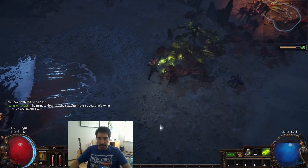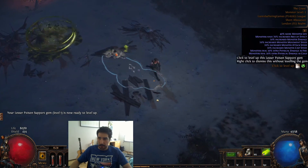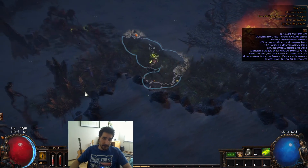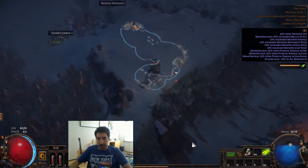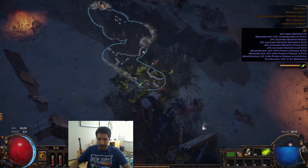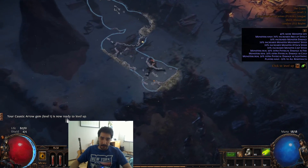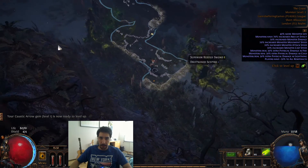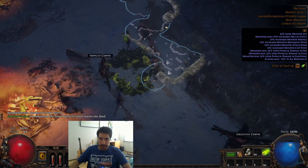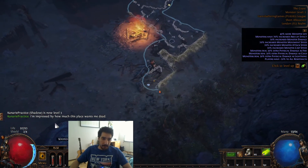The Coast is pretty hard - if you get the cannibals that shoot fireballs, it can end pretty badly. What you do here is just shoot and run, shoot and run. Try to get to the Mud Flats as soon as possible. You really don't have to over-level here. The hard thing about Act One is you're so weak - you really just have to go fast and not stop. I'll go over the essential tricks later, like Merveil - it's crucial that you cap your cold resistance, otherwise you're just gonna die.